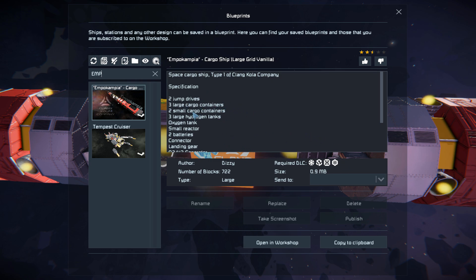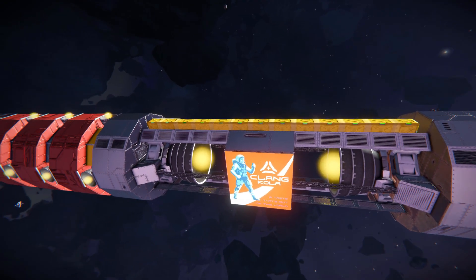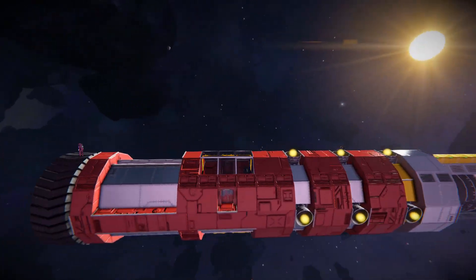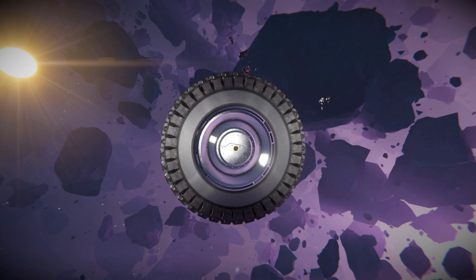We can see everything about the ship right here — its jump drives, its containers, and absolutely everything. So we'll give this a thumbs up, move all the way around to the very front, have a quick look around the outside, then we'll test it out to see what it has to offer.